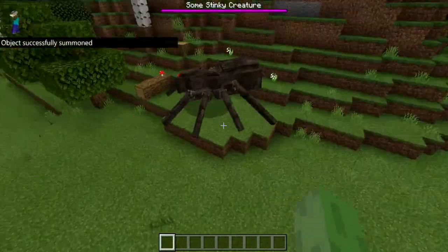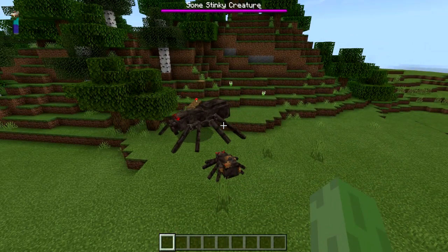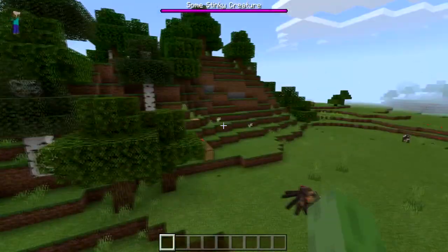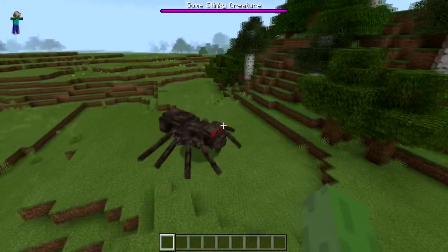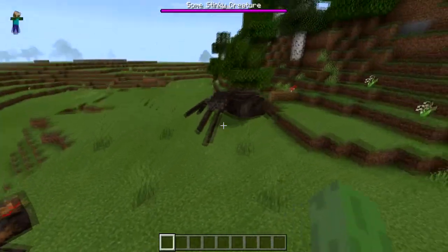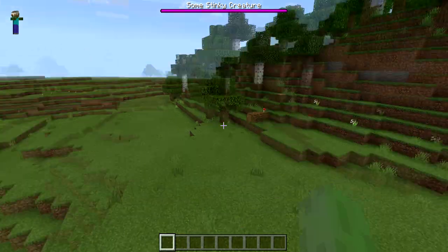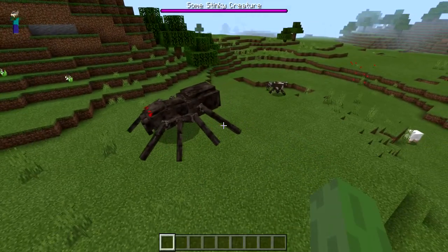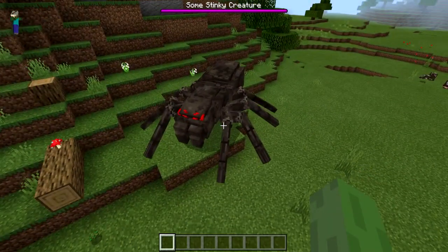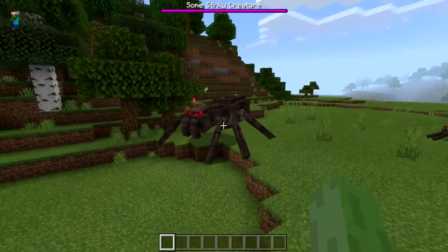This is the last boss, and it's the cave update. It's probably my most favorite out of all the bosses — it adds in an insanely giant spider, and I do not like spiders. She has jumping abilities and can teleport, and she summons other little ones as well. You can find her in the caves, and the whole add-on adds tons of new cave features that should have already been in Minecraft itself. So if you're exploring, be careful — you might just run into this evil little spider.